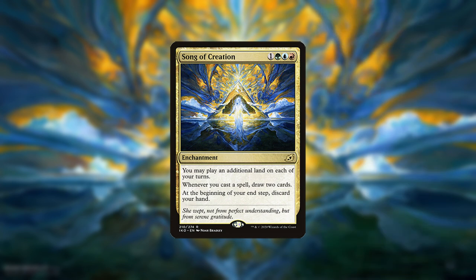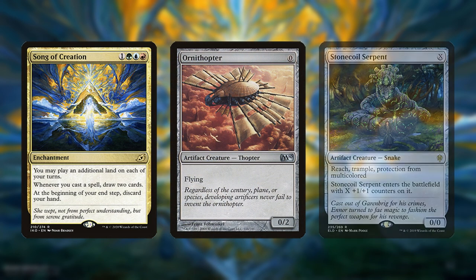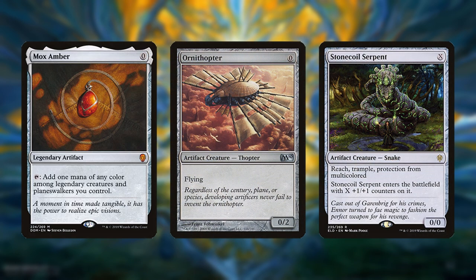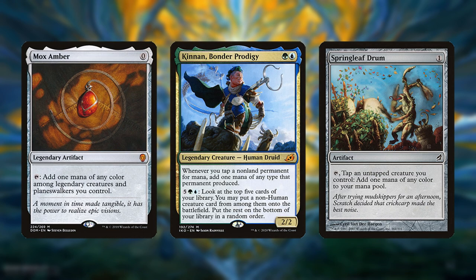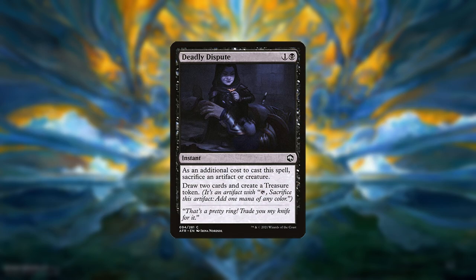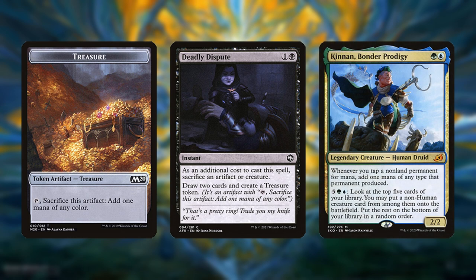You can leverage cards that cost zero mana such as Ornithopter, Stonecoil Serpent, and Mox Amber to draw new cards for free. Kinnon also makes Amber and Springleaf Drum tap for two, which is useful for casting other spells that cost one or more. Deadly Dispute draws cards and leaves behind a treasure token which, with Kinnon in play, taps for two and thus recoups the entire cost of Dispute.